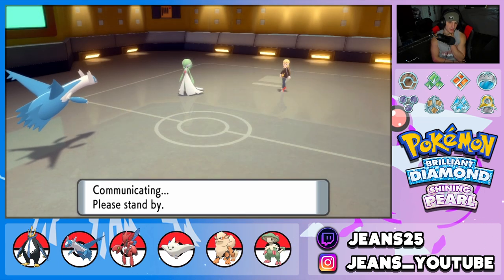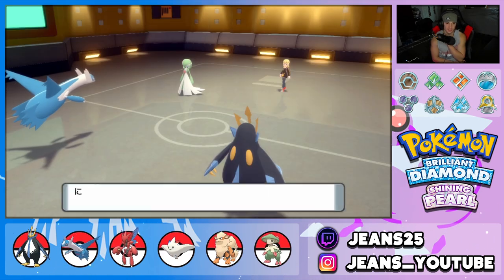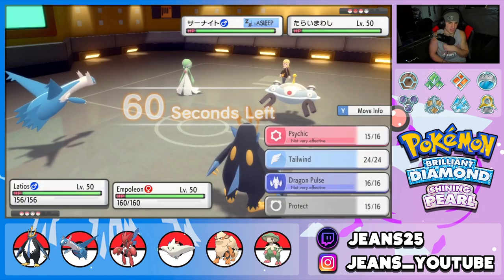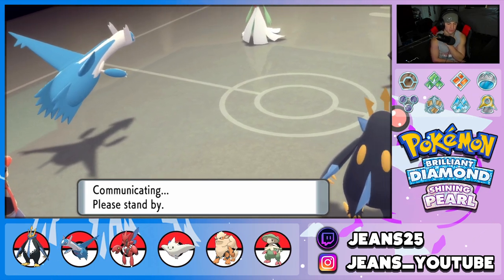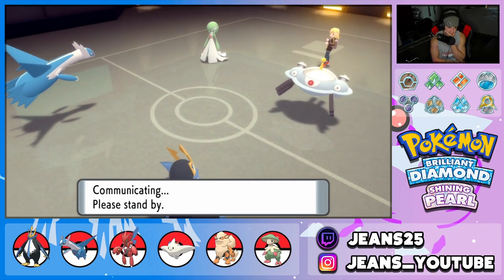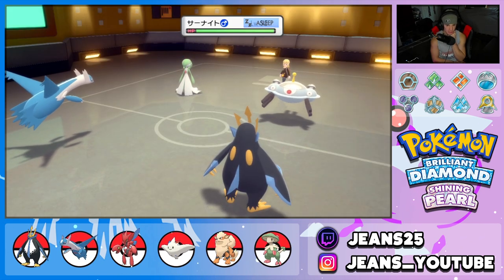Tailwind could come in clutch but I'm banking on this Gardevoir staying asleep. At least putting it to sleep was a return on investment. I could have brought out Scizor and just Bullet Punched, but he brings out Magnezone. So from here we go Tailwind with Latios and drop a nice little Flash Cannon with Empoleon — lovely Flash Cannon right into Gardevoir.